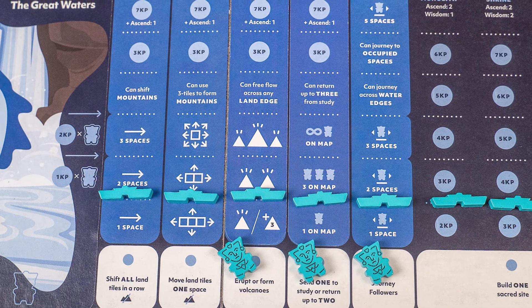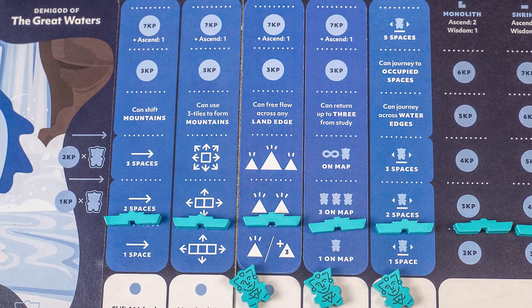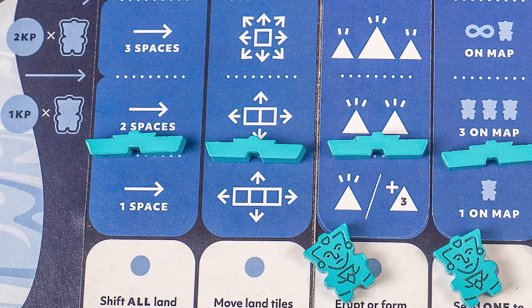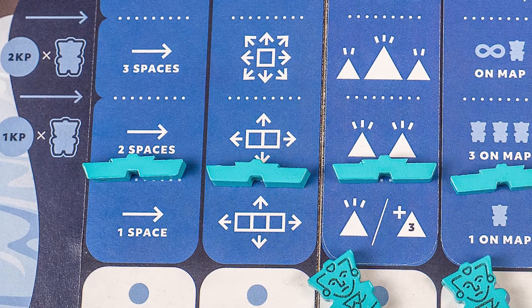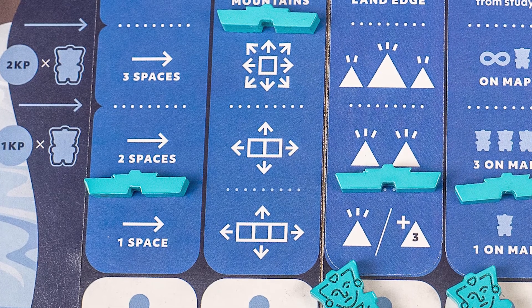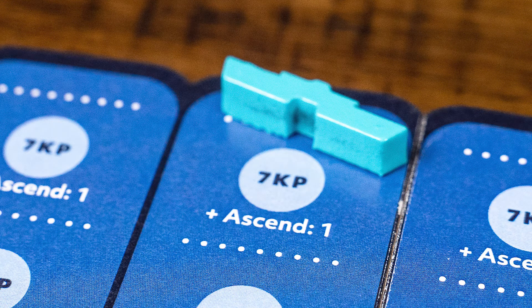I love the tech tree feel of the game. As you start the game, you feel very limited in what you can do. For example, to collide tiles you have to move three land tiles to collide into another set of tiles, but you can unlock the ability to move just one land tile. That really gives you the power to create mountains and manipulate the land in a better way that other players couldn't. You can also unlock the ability to move your demigod up the ziggurat one space every time you take that action.